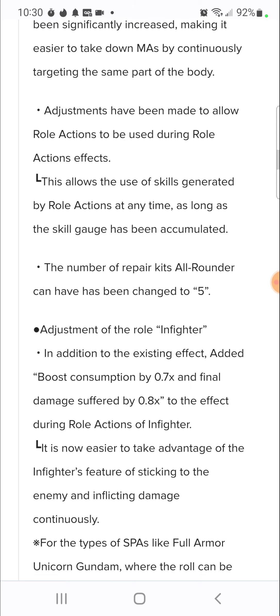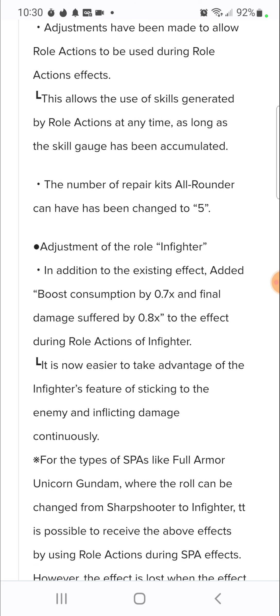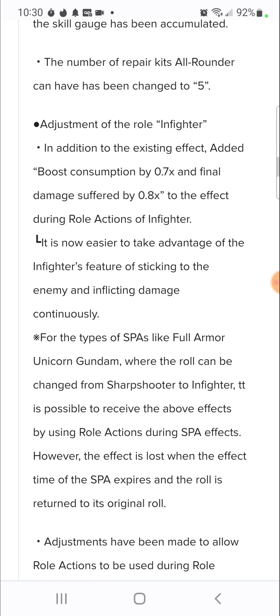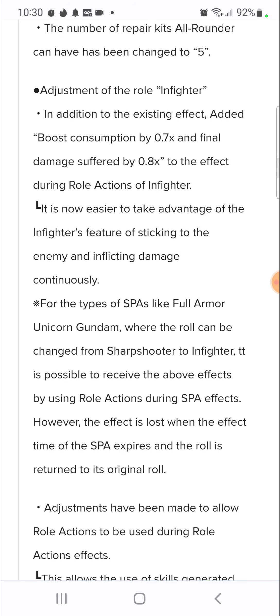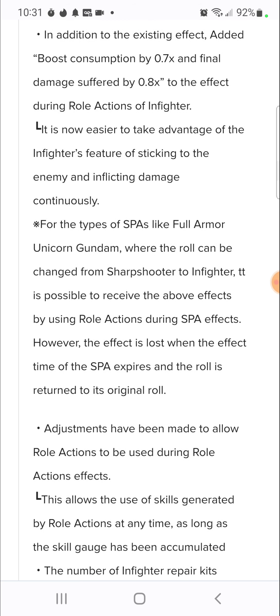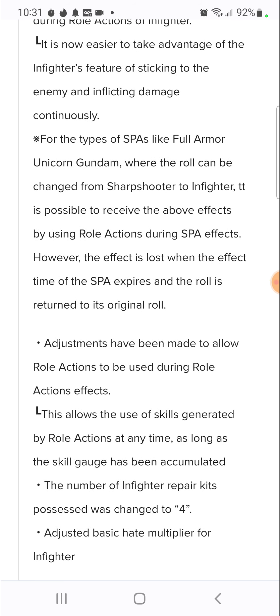For in-fighters, in addition to existing effects, a boost consumption up by 0.7 and final damage suffered by 0.8 have been added to the effect during roll action. It's now easier to take advantage of the in-fighter feature of sticking to the enemy and inflicting damage. For type SPAs like Full Armor Unicorn where the role can be changed from sharpshooter to in-fighter, it's possible to receive these effects by using roll during SPA effects.